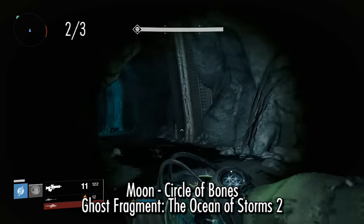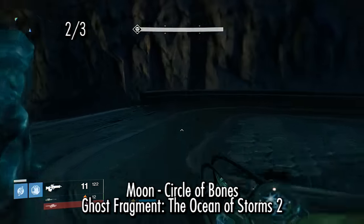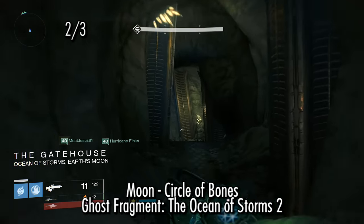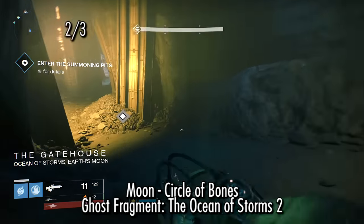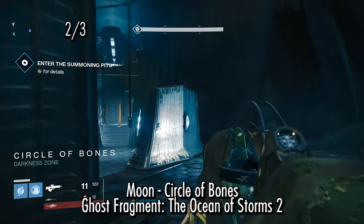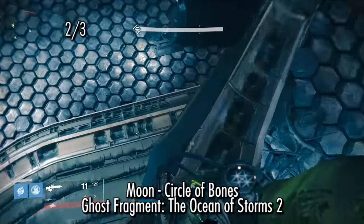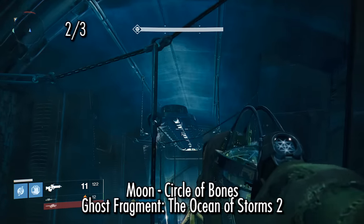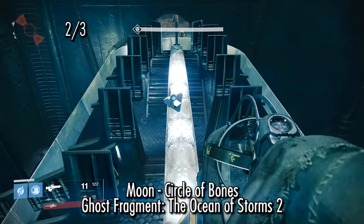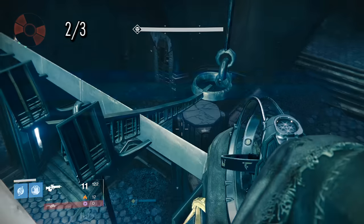The next one can also be done on patrol, but I recommend doing it in the Fist of Crota strike — the Summoning Pits — as the last one requires that one anyway. As you descend after doing the three runes to open the first gate, you'll come into the gatehouse right where it links to the Circle of Bones. As you enter, you'll see a door in front of you and to your right-hand side, but you actually need to go left. Jump on this little barrier to get a height advantage, then hop up onto the light fixture. If you don't have hover and you're having a hard time, go a little further down the hallway and you'll find another ledge to jump from that might help.